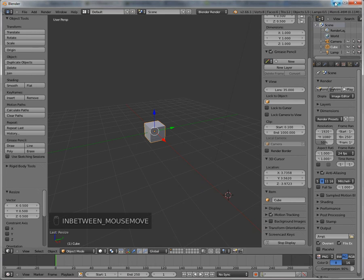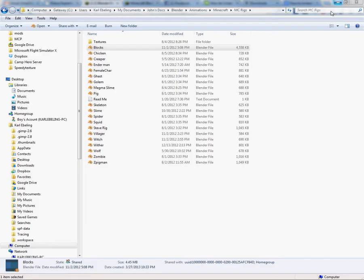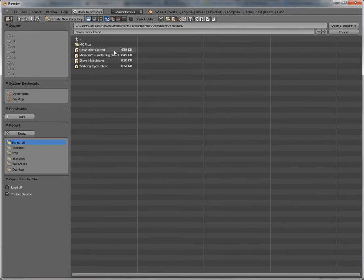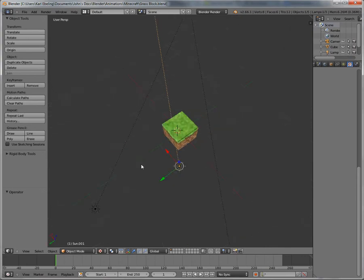Hello YouTube, this is SpeedyBlood98 with another Blender tutorial. This time we're going to be making a Minecraft block — specifically the grass block today. Let me just show you what I'm talking about. I created a little block. This is going to be a little bit harder. The other blocks shouldn't be as hard, but this one particularly for some reason is really annoying. So let's get started.